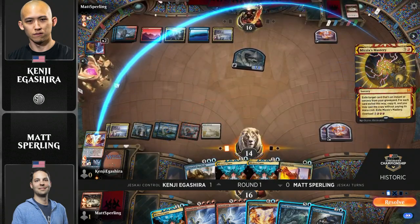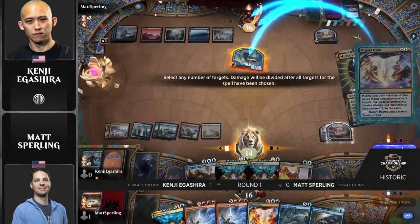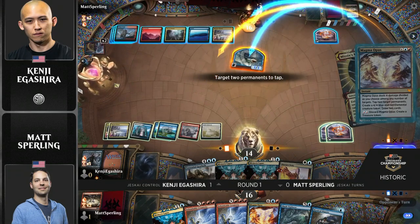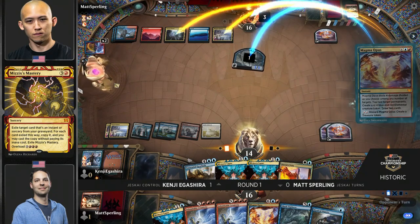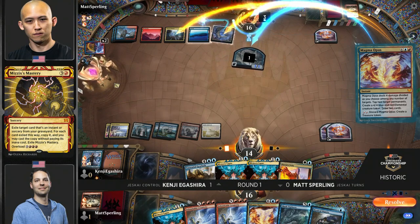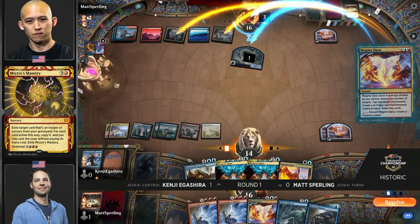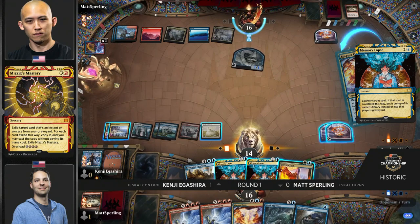Here we go. The first big play from Kenji — he's going to go for Mizix's Mastery on Magma Opus. He has five mana left over with Memory Lapse times two and a Veto, and he should be able to push this through. Typically what you want to do is let the Mastery resolve, and then with Memory Lapse — if you Memory Lapse the Magma Opus being cast from the graveyard, it just exiles it forever, meaning you don't have to worry about it. Whereas if you Memory Lapse the Mizix's Mastery, he's just going to cast it again next turn.